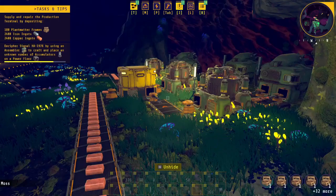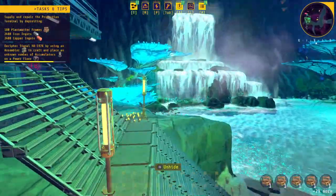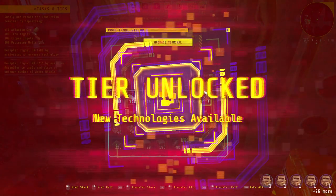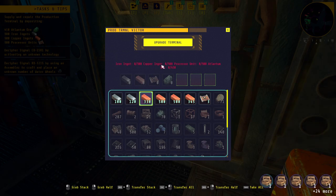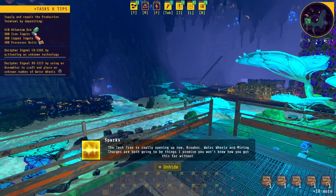Copper is just around the corner. I gotta get that biofuel going too. I need to go back here anyways. This should unlock the mining charges, which means I should be able to blast my way into that area. And upgrade - new technology! 900 copper, 900 iron, 900 processors, lanthum ore. Now I gotta line up what to unlock next. New technologies and recommended tasks available - the tech tree is really opening up now. Breaker, water wheels and mining charges are both going to be things you won't know how you got this far without.